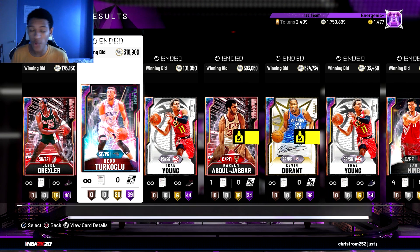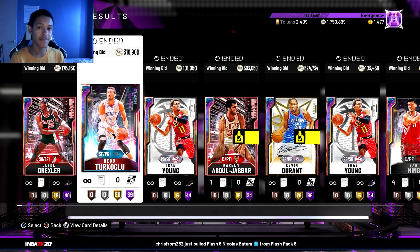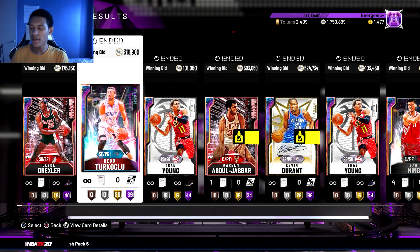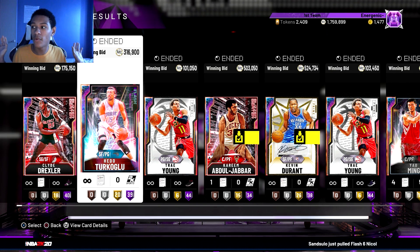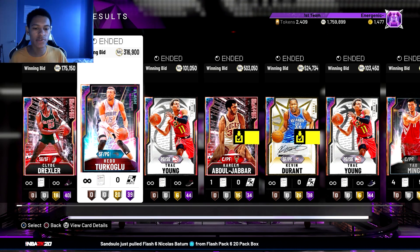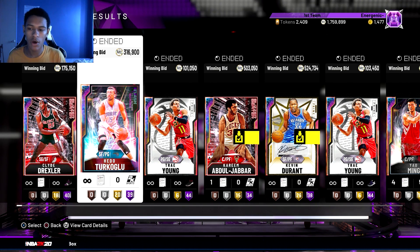If you have 100k and you snipe Hedo for 100k, you have no MT — you have to sell him. But if you have 200k and you snipe somebody for 100k and you actually want to keep them because it benefits your team, you still have 100k left over to snipe. I always say have 100k MT, but it's even better to have 200k so you can snipe and if you really want to keep the player you have that flexibility. If I catch a snipe right now I can keep whoever I want because I have over 1 million.